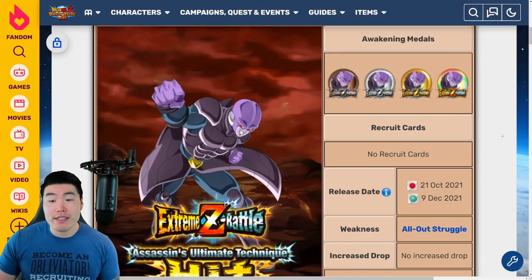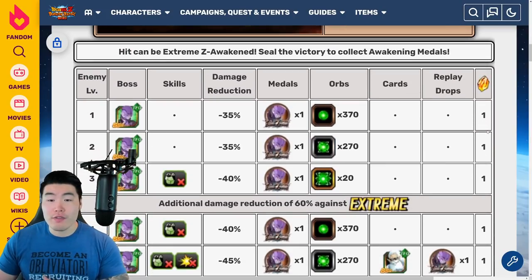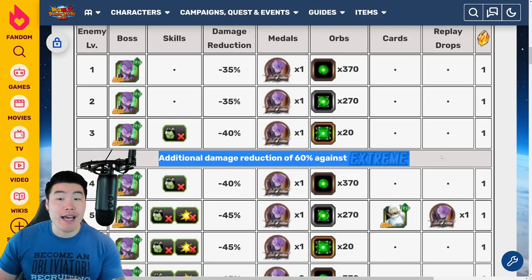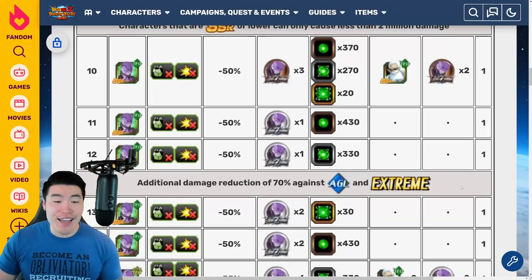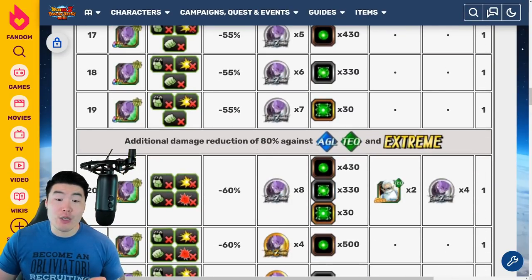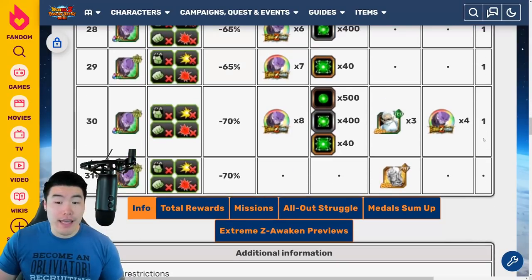Moving on to his Extreme Z Battle event. The weakness is the All-Out Struggle category. As you go through the stages, you get his medals, some tech orbs, and one Dragonstone for every clear. After level 3, there is additional damage reduction of 60% against all extreme type units, so ideally you want to run a full super type team. After level 9, SSR characters are limited and only cause 2 million damage or less — this was instituted so that people couldn't use Devilman to nuke the stages. After level 12, there's additional damage reduction of 70% against AGL types and extreme types. After level 19, there's an additional 80% damage reduction against AGL, tech, and extreme types.